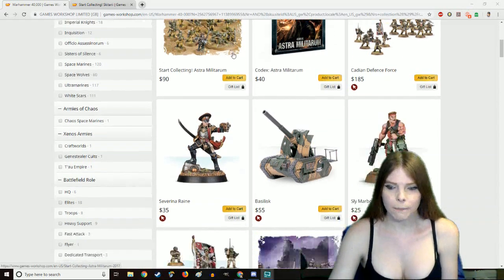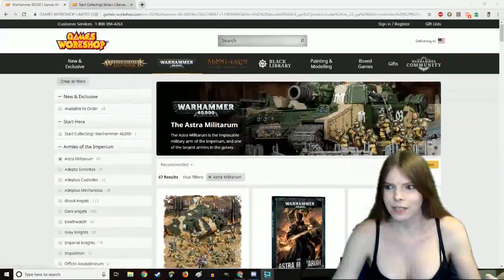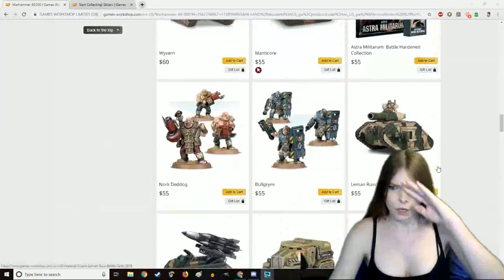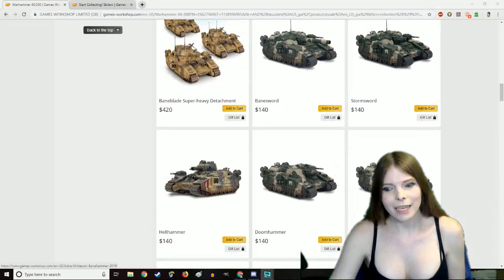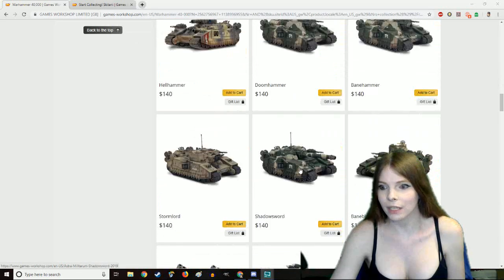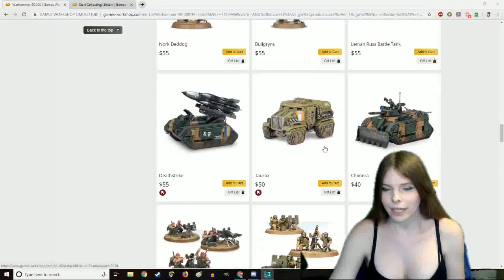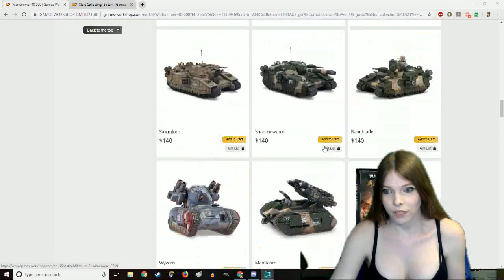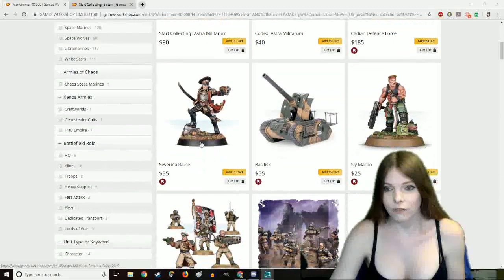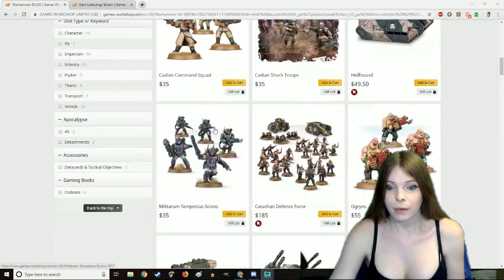Now, where should you start with collecting the Cadians since there is a lot of them? Although it may seem like you want one of the big tanks right away — the Shadowsword being the best — you actually want to take a look at what they have to offer. What they have to offer includes commissars, which you want to skip — they're garbage — command squads, which are pretty decent, and Tempestus Scions, which are actually pretty good themselves.